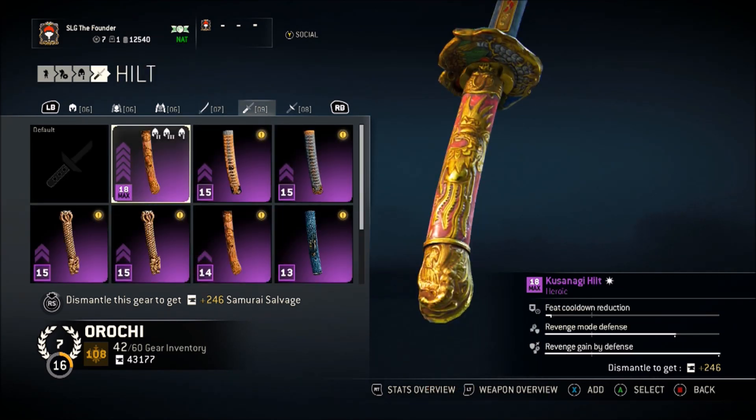For the hilt, I didn't go with feat cooldown reduction — this is a revenge mode build. I have seen people use feat cooldown reduction for their max hilt and it does well; getting feats quickly is something a lot of people are moving toward. But I don't like it too much — I like to do my 1vX fights in revenge mode rather than relying on a feat. So my primary is revenge gained by defense: you guard against attacks and get revenge mode so quickly. With it maxed out, I only have to guard against about two attacks in a 1v2 before I'm in revenge mode and ready to dish out damage.